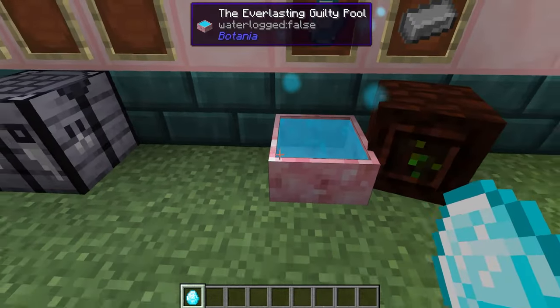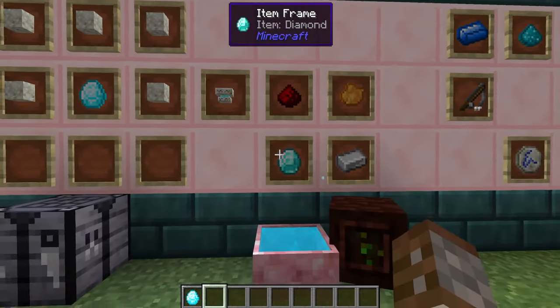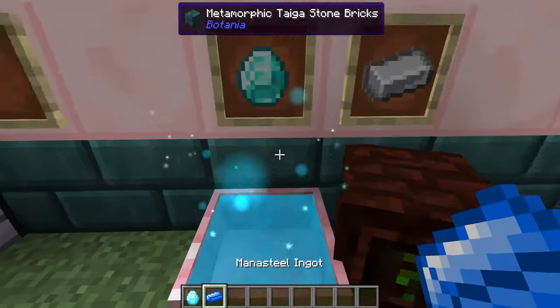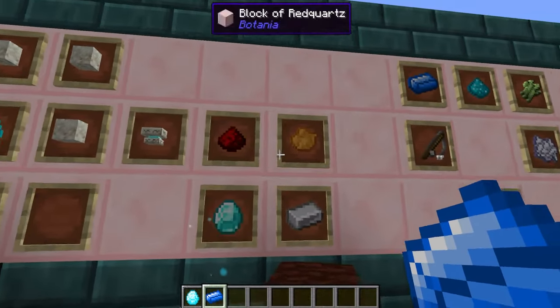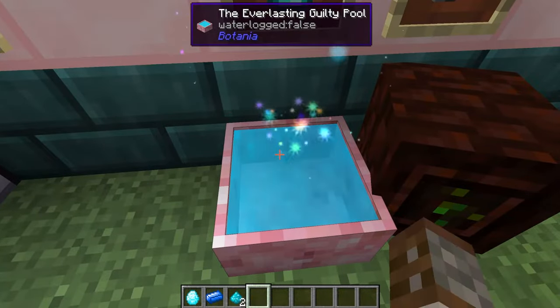Here we're just using a creative mana pool for this demonstration. Last time we showed off how to make a mana pearl in the basics tutorial — highly recommend you check that out — but there are a couple of other things you can make inside the mana pool. Using an iron ingot you can make mana steel, which can be used for many different things. You can also take any type of dust or dye in the game and make mana powder.